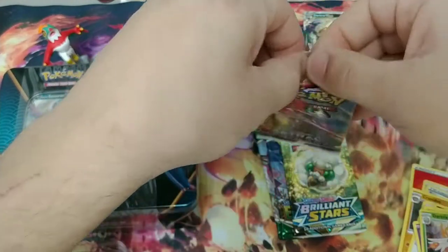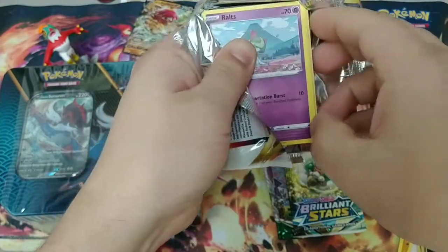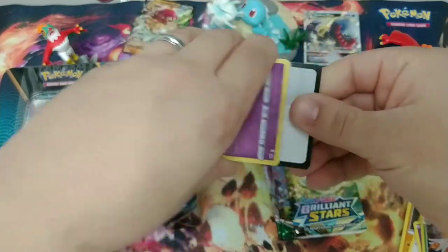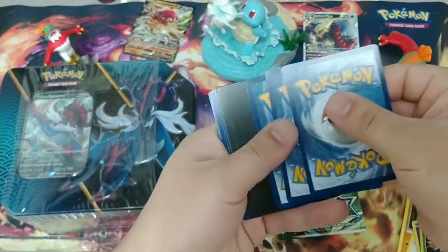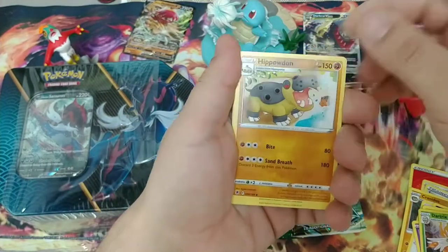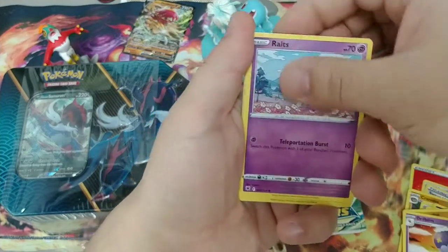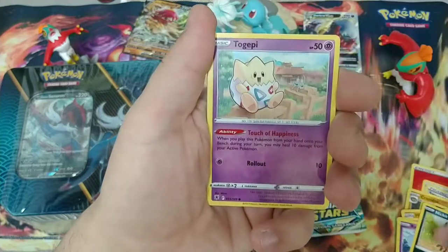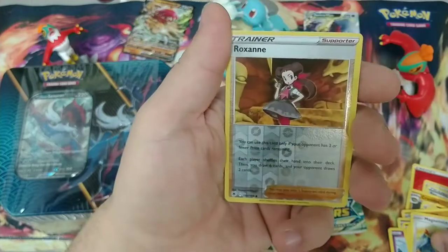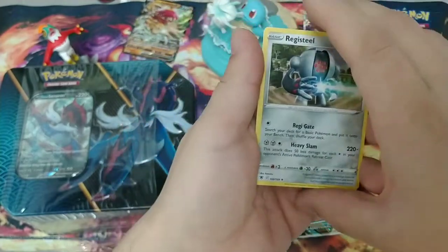Moving into the second Astral Radiance. Got a chance for the Trainer Gallery or Radiant in this set, so all the more chance for hits. Got the V-Star marker this time around. Hit Powdown — took me forever to get that uncommon. Dartrix, Driftloon. Ralts, Nickit, Togepi, Chatot, Magnemite. Got the Roxanne Reverse Holo. And got the Registeel.